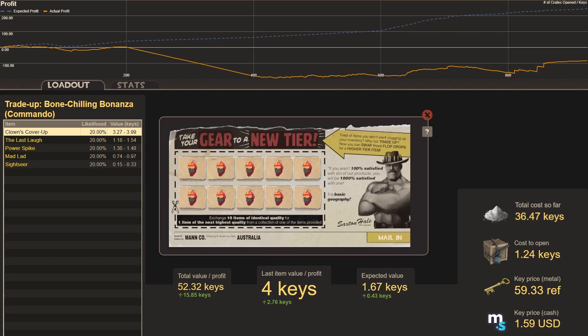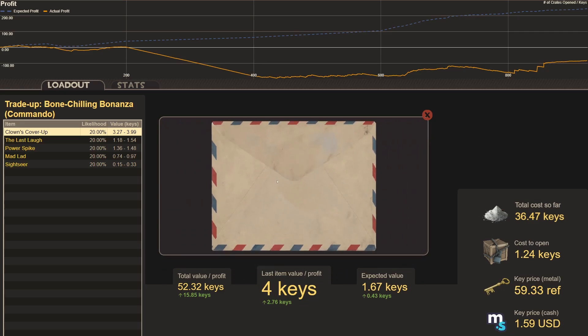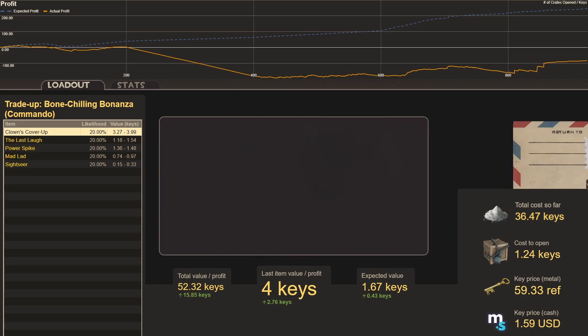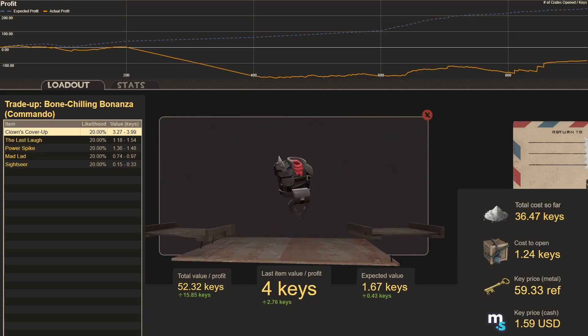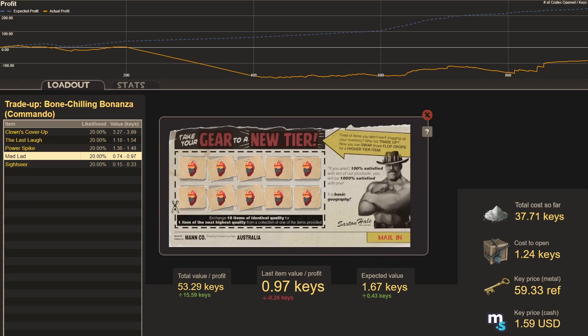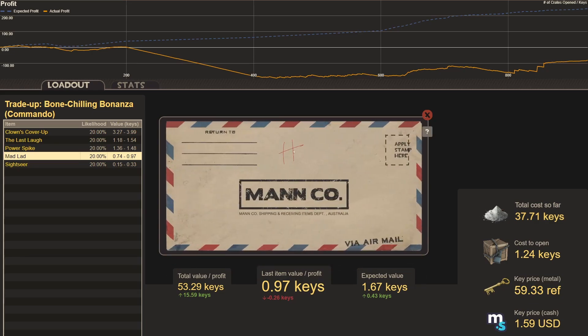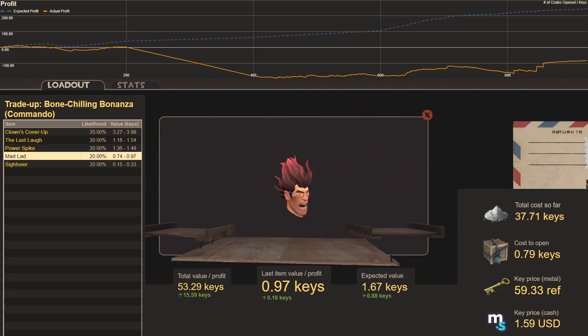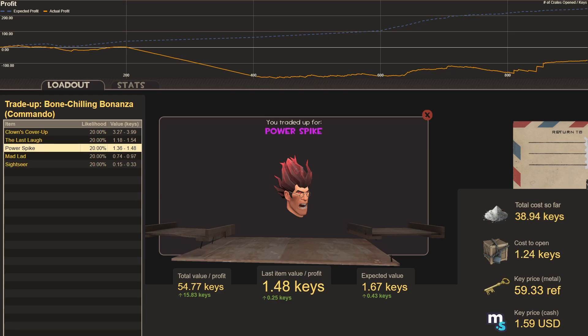Trade-up sixty-six, ten Dell Dynamics — cost 1.24 keys, expected value still profitable, making half a key on average: we get a Mad Lad, second worst, a 0.26 key loss. Trade-up sixty-seven, same trade-up: Power Spike, middle of the road — up 0.25 keys. Trade-up sixty-eight, Sharpshooter Shrouds — cost 1.13 keys: another Power Spike.